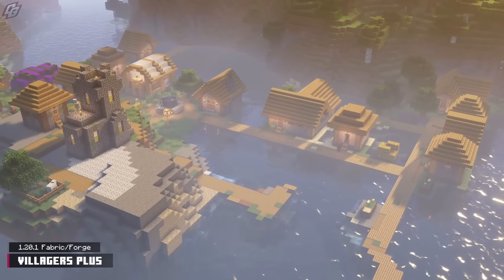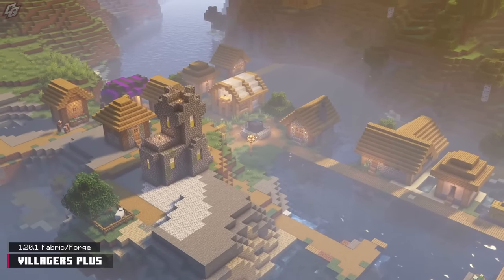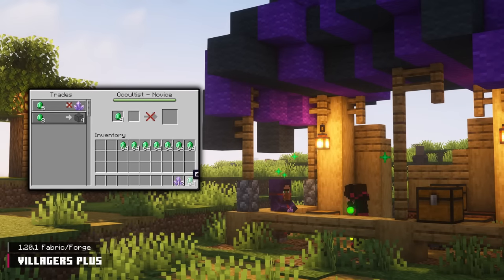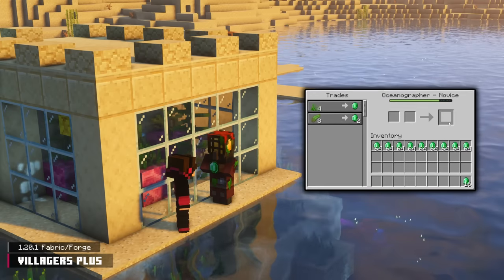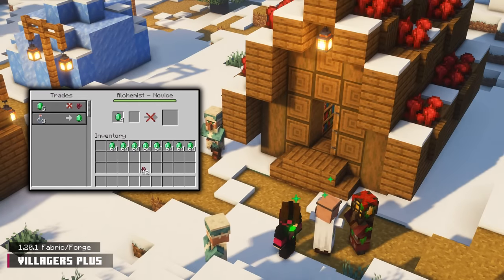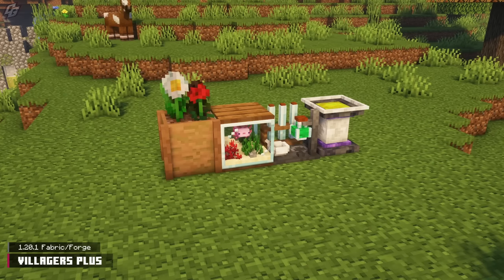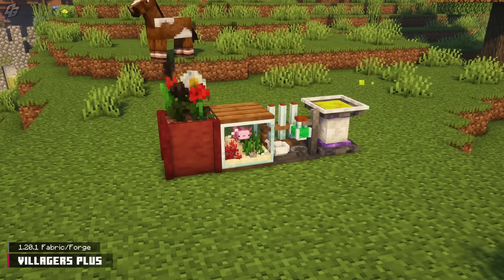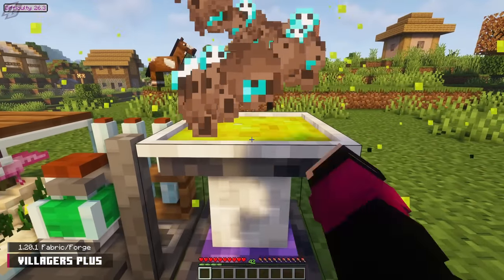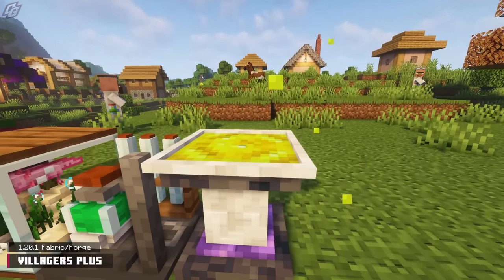Villagers are an essential asset to players. Villagers Plus capitalizes on this and adds four new occupations. Get in touch with nature through a horticulturist villager, buy an assortment of goodies from an occultist, get access to all things oceanic through an oceanographer, and visit an alchemist — they have something special brewing for you. Just like vanilla, these modded occupations are governed by workstation blocks, and these workstations have specific uses, like the Occultist's Enchanted Basin which stores experience.